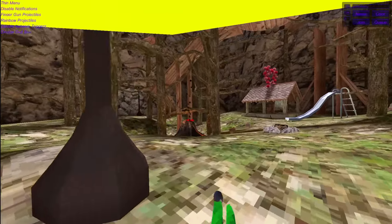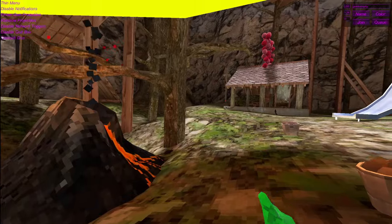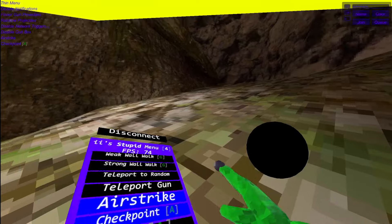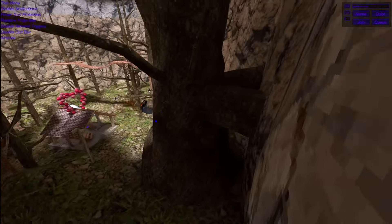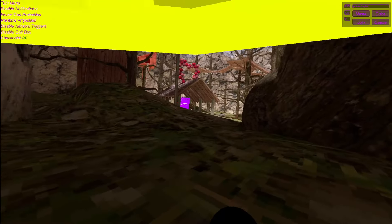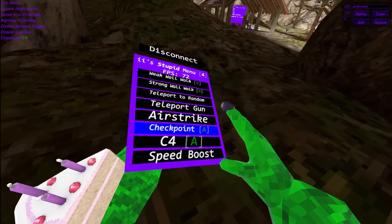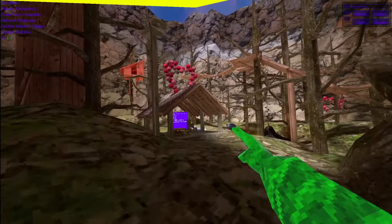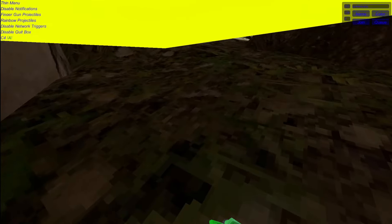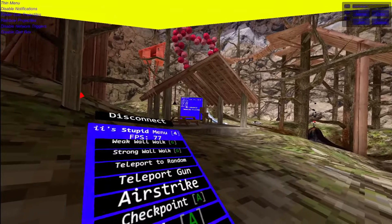Teleport to random — this will teleport you to random. Do not do this if you are alone. Teleport gun — you need to hold your right grip and then right trigger, do it like this, and boom — you're officially teleported. Airstrike — you know what this is, I'll show you what it looks like — this is like airstrike. Checkpoint — you need to hold your right grip in order to get the checkpoint, and if you click A you will teleport like this. C4 — you need to hold your right grip, place it anywhere, and click A and you will go flying. Speedboost — this will give you speedboost, you can also adjust it in settings.